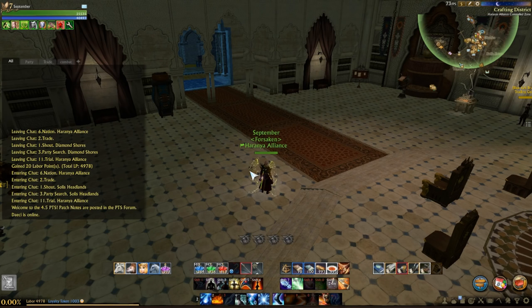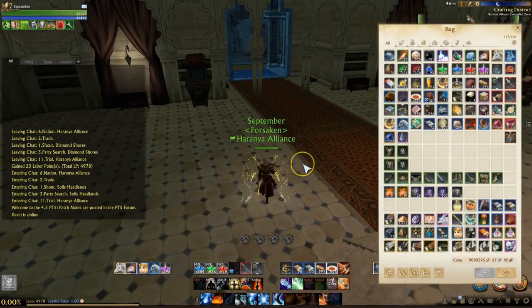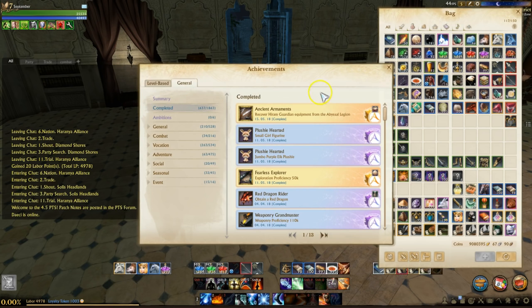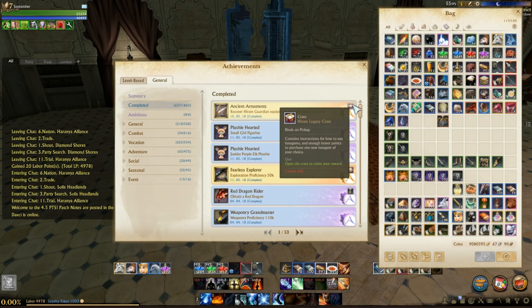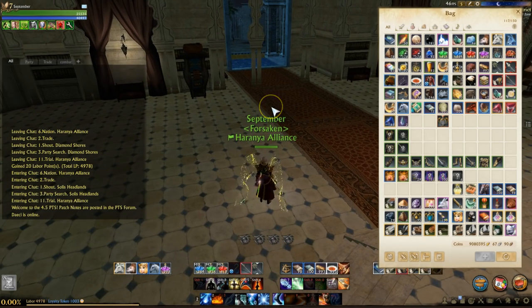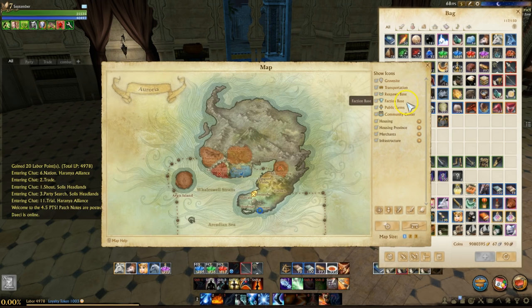That was my scripted portion. Before I start combining I also want to mention there's an achievement — when I got my first Hiram piece I received what's called the Hiram Legacy Crate, and when I opened it I got a quest and a 10,000 honor point potion. Also, I said there were only four zones — there are actually five. Diamond Shores also has these mobs.